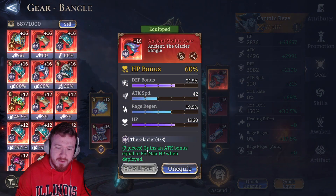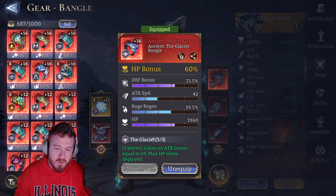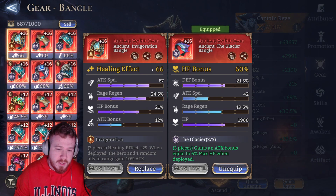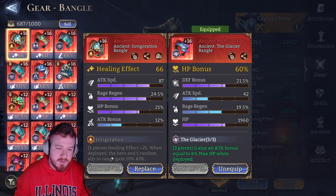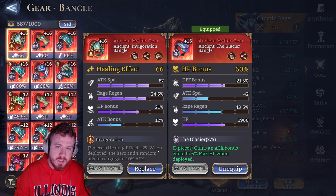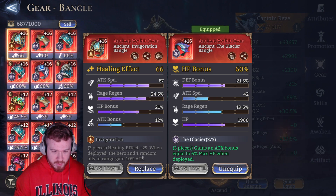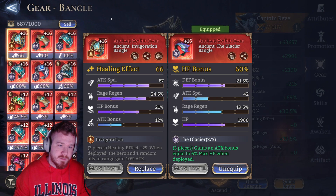The Glacier set on the right-hand side could be interesting for her if you want to build her tanky while also getting that attack bonus. But of course, I think the best thing is going to be Invigoration. Overall, Invigoration seems to be hands-down one of the best support three-sets, given that not only do you supply yourself with an attack boost, but also a hero in range. So I would give Invigoration set on the right-hand side.